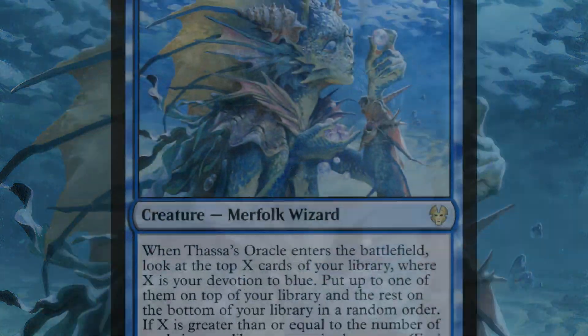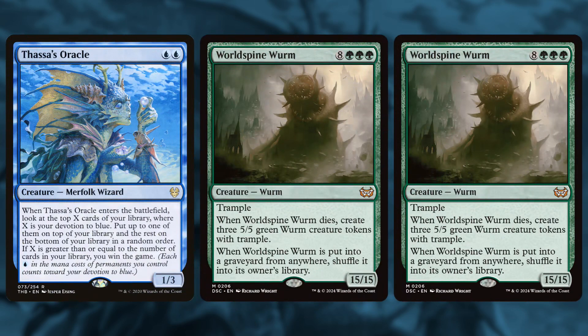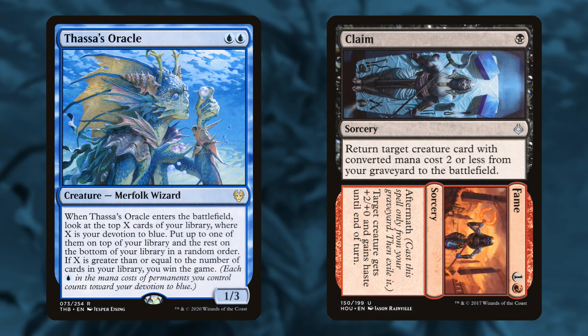The deck also had a backup win condition with Thassa's Oracle, a staple in many banned decks that never gets banned itself. It costs two blue, and when you play it, if your library size is less than or equal to your devotion to blue, you win the game. It adds two devotion, and your deck size is going to be two because you have two World Spine Worms. The deck would pair this with Claim to Fame to reanimate the Oracle — you mill the Oracle into the graveyard, then play Claim to Fame to reanimate it and win the game.